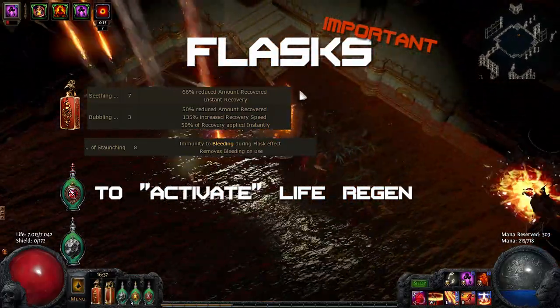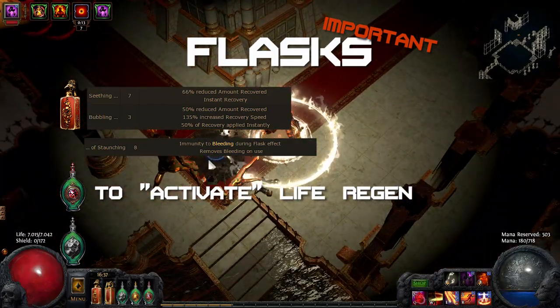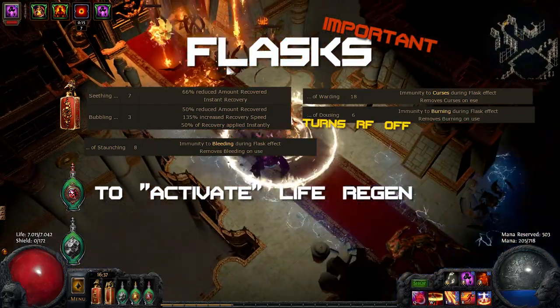The curses Elemental Weakness and Flammability can be very dangerous for a Righteous Fire character, as they can reduce your fire resistance to the point RF starts to deal huge amounts of damage to you again. Until you can overcap your resistances to prevent that from happening, I recommend running two Flasks of Warding for curse removal. A Flask of Dousing can be used to turn RF off should you feel the need to do so.